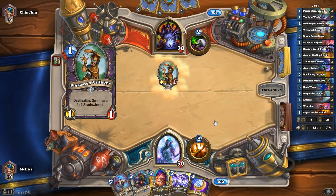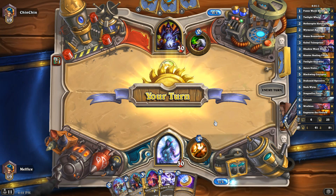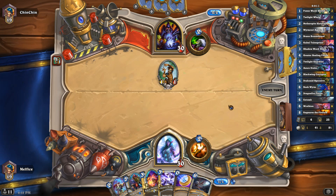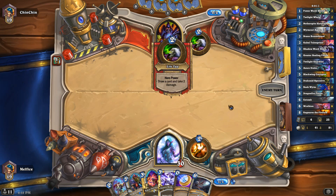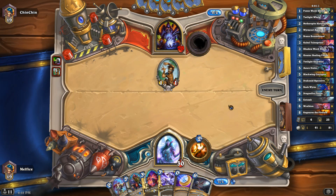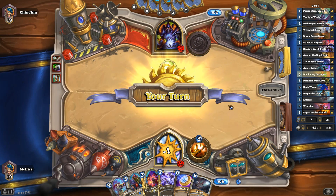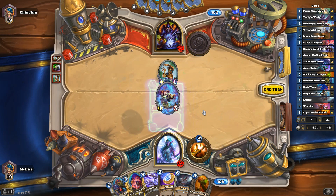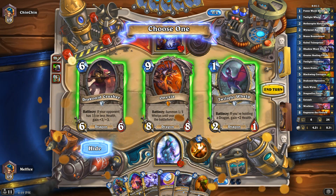Yep, it's Zoo. Entomb's not so great against Zoo, obviously. But the healing and my taunts should do a pretty good job, and the Dragon Fire Potion should really wreck them. One thing about Zoo — they don't have a lot of good comeback mechanics. So you clear a couple of board clears and they're pretty much done.